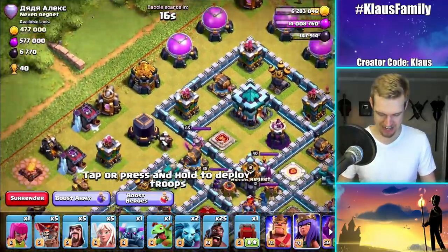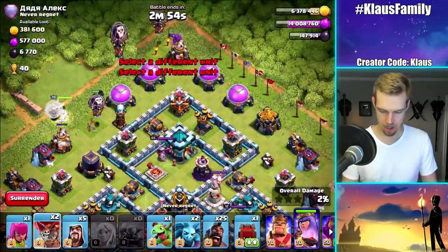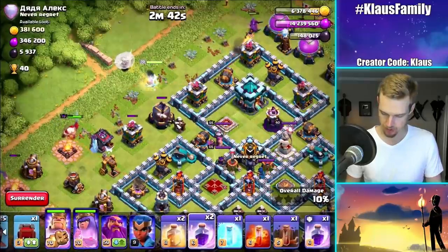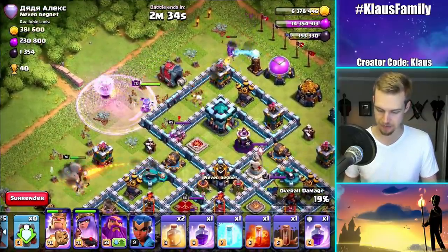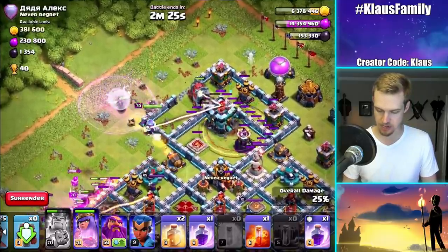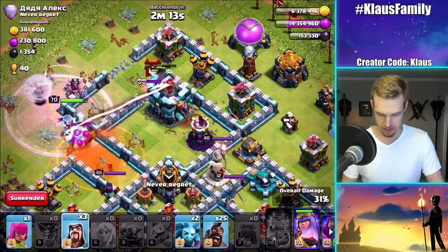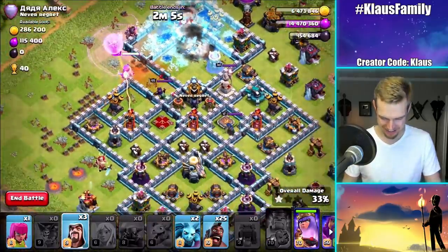Let's just try to attack this base. I'm gonna come in from the side with my queen walk. I'll put the PEKKA down, we need a bunch of balloons to search for seeking air mines, maybe the king on this side, a wizard, maybe a baby dragon on the corner. The idea is to lure the CC — I'll drop a wall record to deal with that CC. King, you're losing health so I'm gonna pop your ability right there. Let's EQ and freeze — we get the CC. Rage, BAM — and actually the town hall should go down. PEKKA got distracted — come on! Yes, the PEKKA got it!